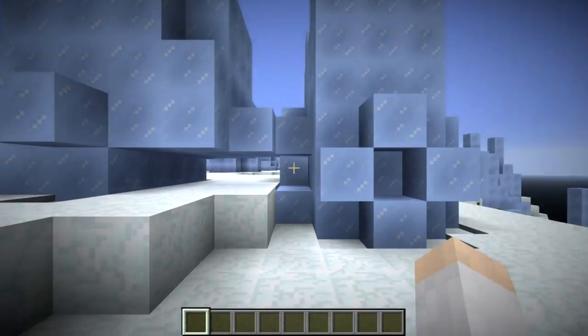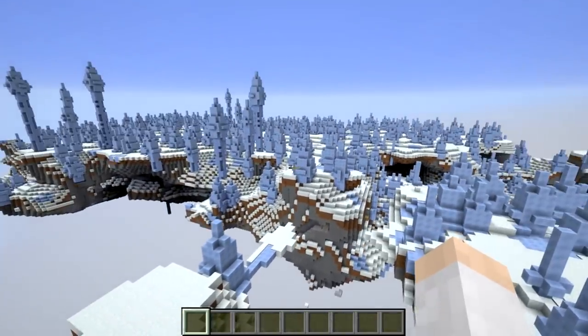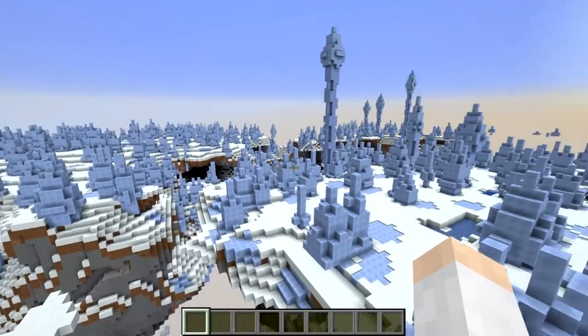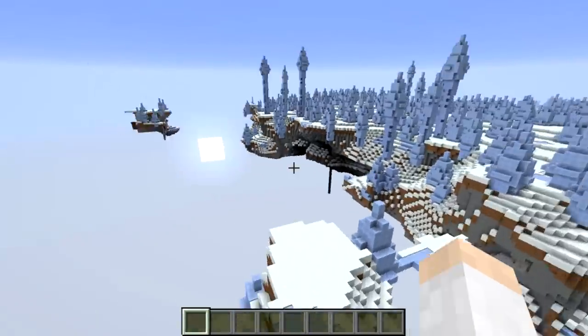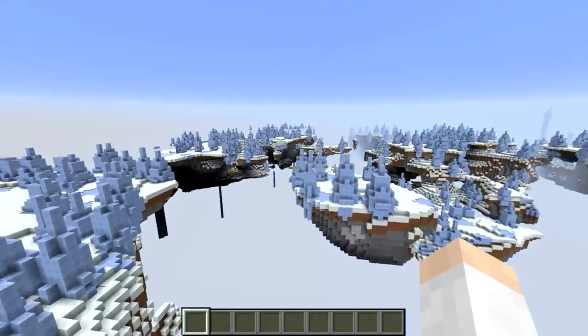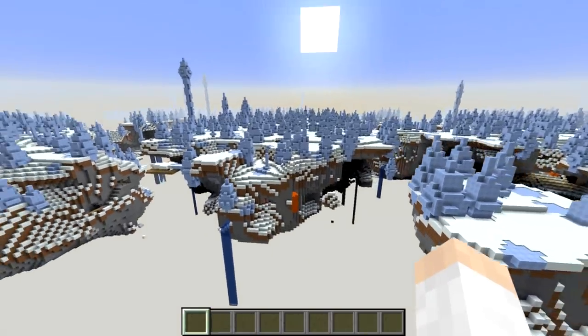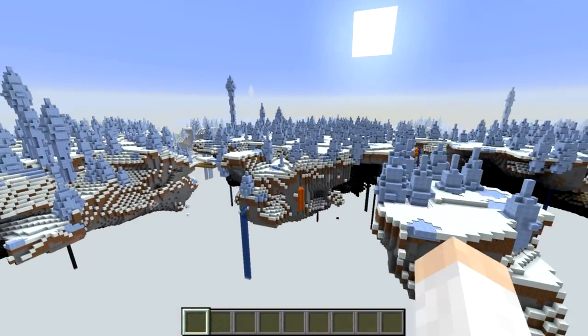We'll go ahead and hit Create World. Basically this World Buffet generator allows you to create custom worlds with one biome and one world generation type. Presumably they might add more in the future, but here we go. Yeah, this is looking nice — cool. As you can see, we now have a buffet world type that has end generation and the biome is ice plane spikes.